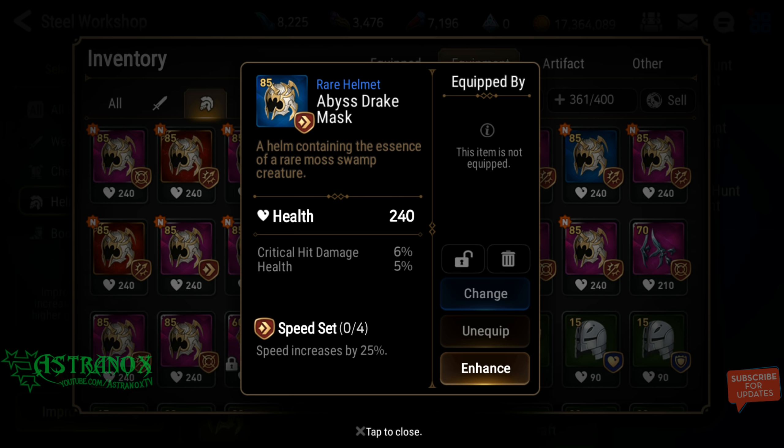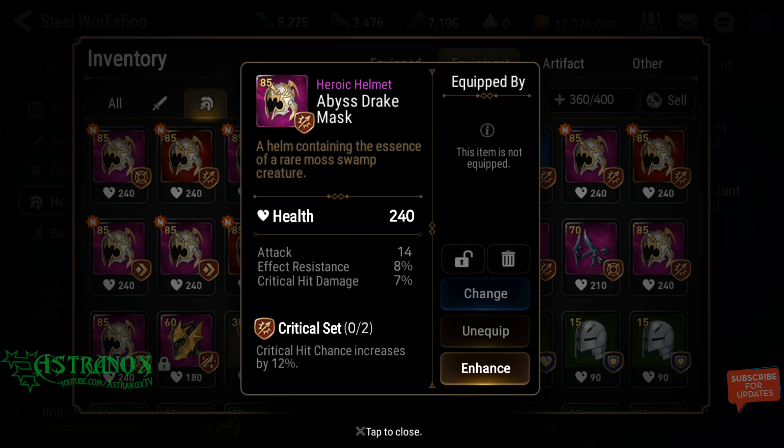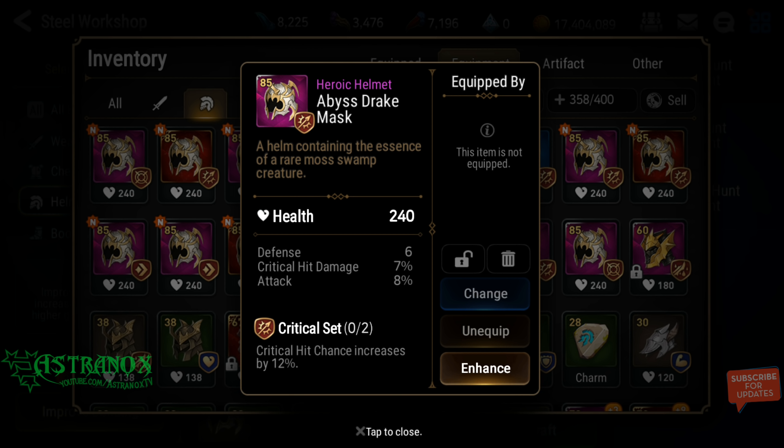No speed — moving on. Now the heroics: flat stat and effect resistance — see ya. Effect resistance and a flat stat — you're gone. Flat defense, and the rest of the rolls were actually good — perfect crit damage and perfect attack percentage. It depends: if you're early to beginning of mid game this could potentially be good. But I need speed and it's not there, and there's a flat stat — so for me it's gone.